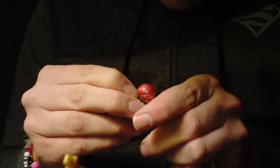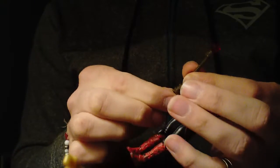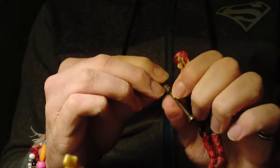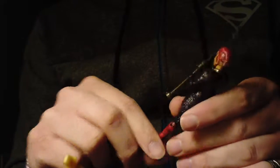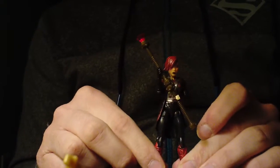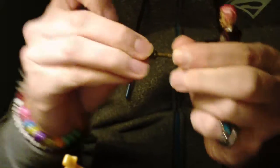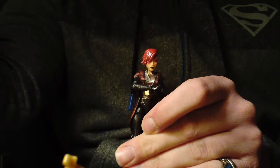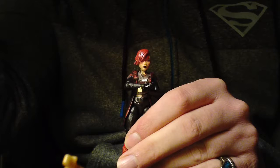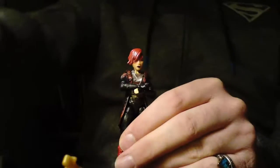They can use scepters and staves — however you prefer to pronounce it. This one right here is a golden elf sorceress; she's a very cool character — I just need to figure out a name for her. Spellcasters in Albadon are different from spellcasters in most fantasy settings. Their magic works the way they think it works — if you're a spellcaster and you think you need to say a word to go with your magic, you can. Most magic in Albadon, however, you just point, will it to happen, and it happens.